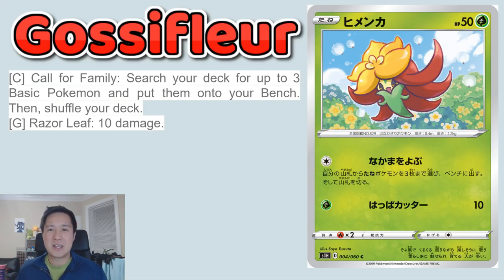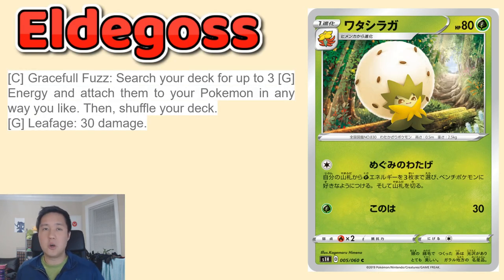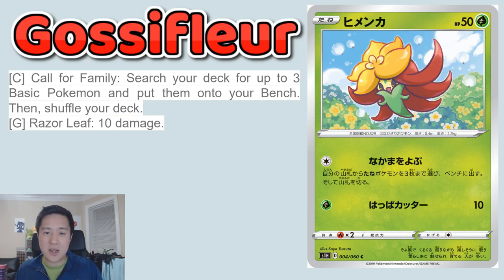Now we have another grass Pokémon — Gossifleur. We're primarily looking at its first attack, Razor Leaf, 10 damage — whatever. But this one is a basic and has a very interesting ability. I feel like it's a great way to start any match: Call for Family — search your deck for up to three basic Pokémon, including GX or V, and put them onto your bench and shuffle your deck. One thing about Gossifleur is it's colorless, so you can use this regardless of what kind of deck you're running, even if you don't have any grass energy. You can use it just to establish your bench — maybe get a bunch of Minccinos to turn into Cinccinos.